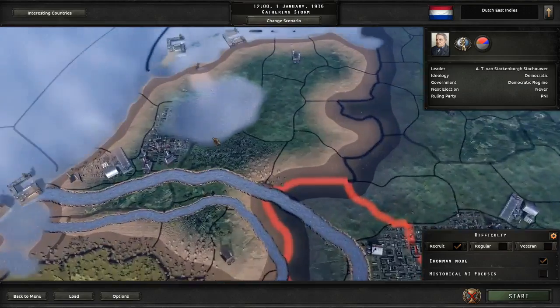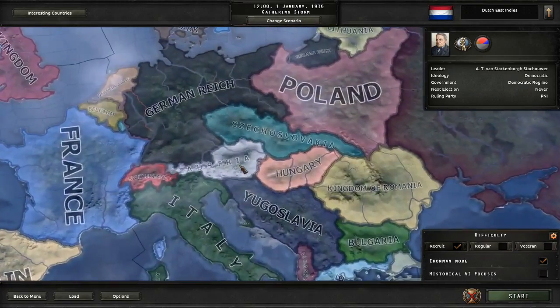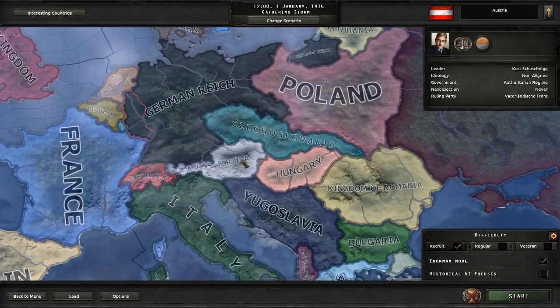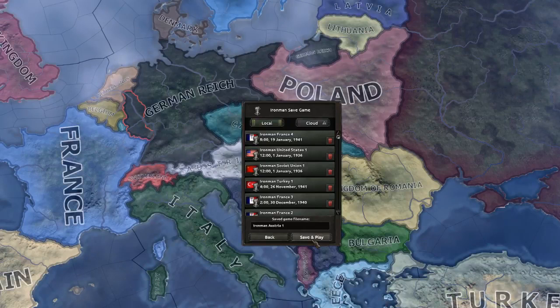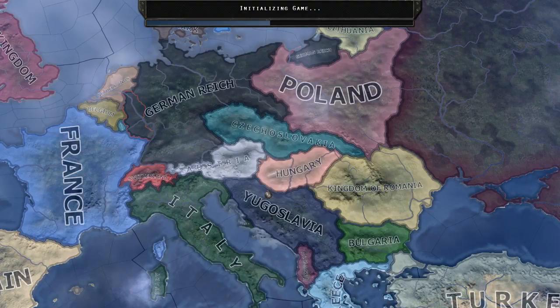I put some gameplay up here on the screen so you guys can see just a little bit of what's going on with the game. The graphics look amazing. I love how you can zoom out and zoom back in on the map, and it kind of changes how the map looks. It gets rid of the shading of the countries, and I love how borders kind of shift over time with wars.